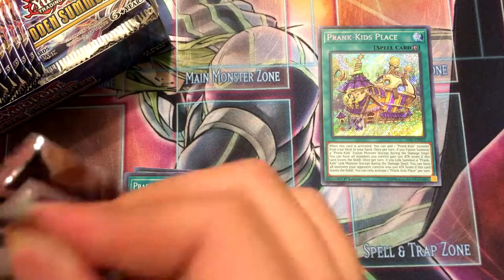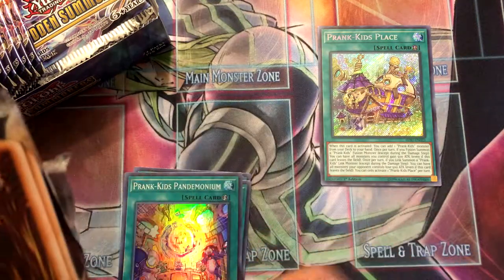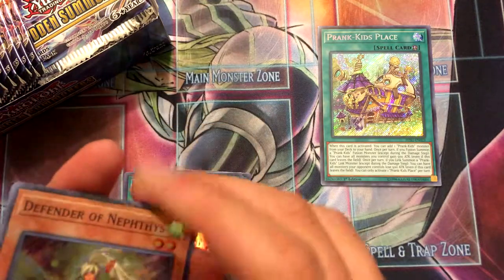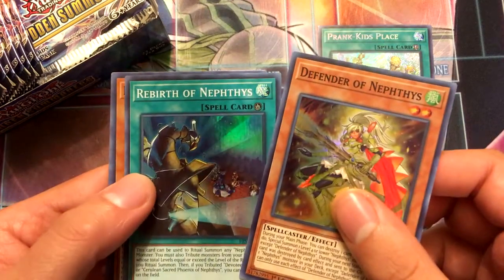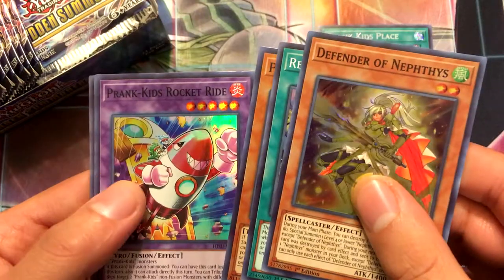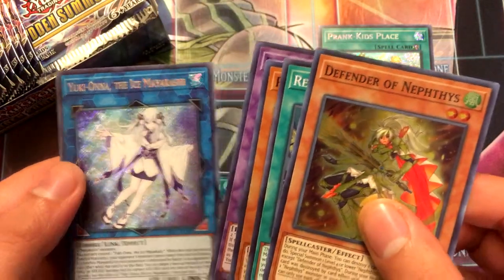Alright, second pack: Defender of Nephes, Roberta Nephes, Prank Kids Fancies, Prank Kids Rocket Ride, and Yuki Onna the Ice Mayakashi.